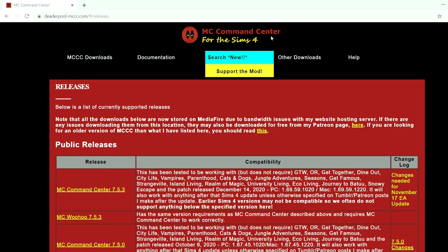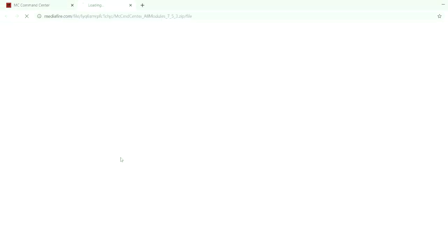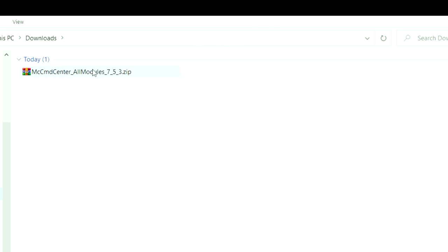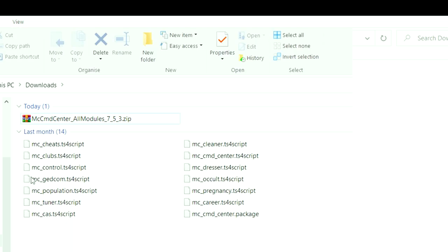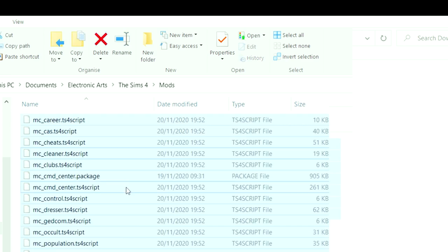Step two is to download the mods. As an example I'm going to be downloading the MC Command Center mod. The website may look a bit strange but I promise it's not a virus — at the top it says MC Command Center, it's the latest version, so you click that and it downloads. Then go into your downloads folder, right-click the file, and click the option that says 'Extract Here.' After that it comes up with all of the different files. All you have to do then is copy those files, go to your documents folder, Electronic Arts, The Sims 4, and paste those files into your mods folder.